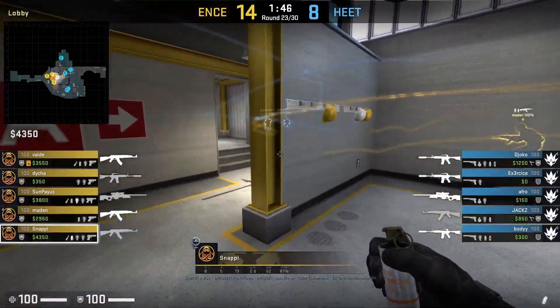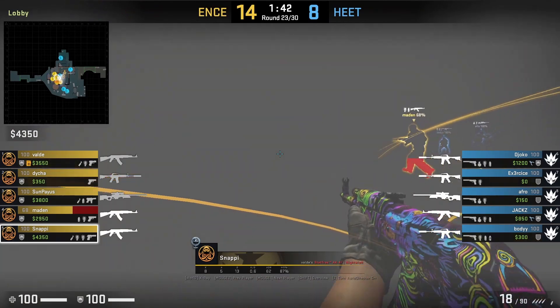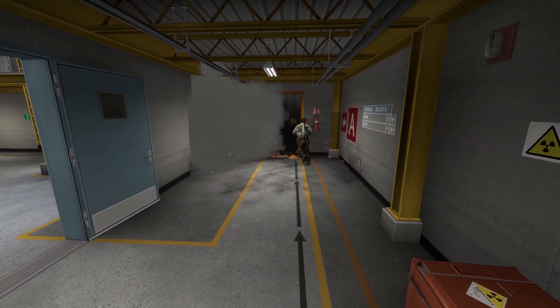Snappy at the start of the round underhands a smoke into the corner near hut — the purpose is to extinguish the door molly, as the smoke goes through the wall and puts it out.